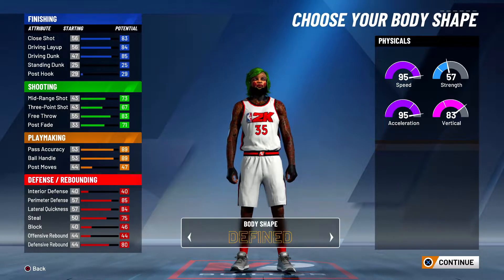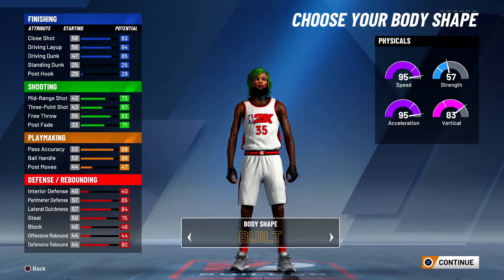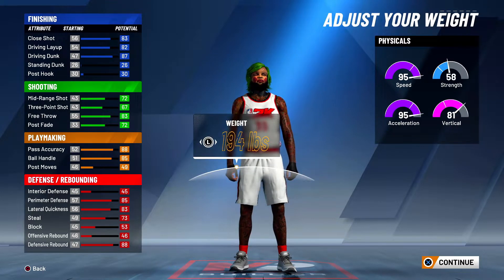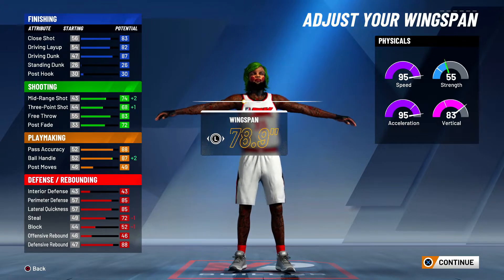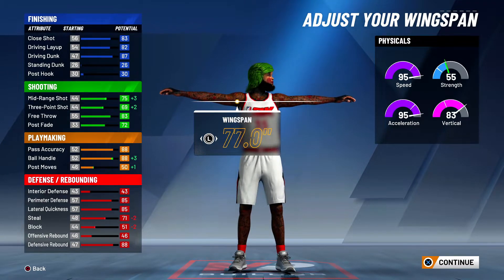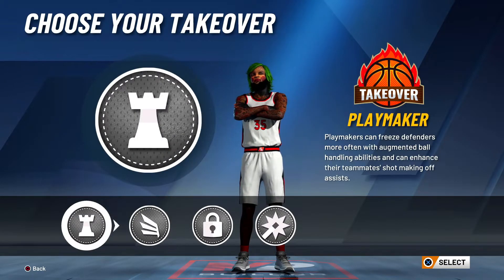Make your guy 6'5". Minimum weight — trust me, you won't feel the difference. Minimum weight, and for wingspan I'm gonna go 78.0.